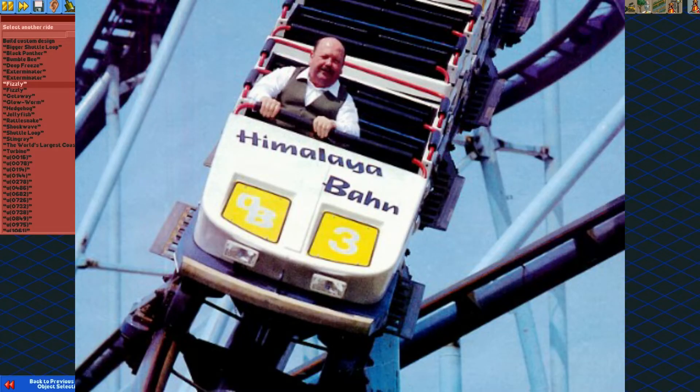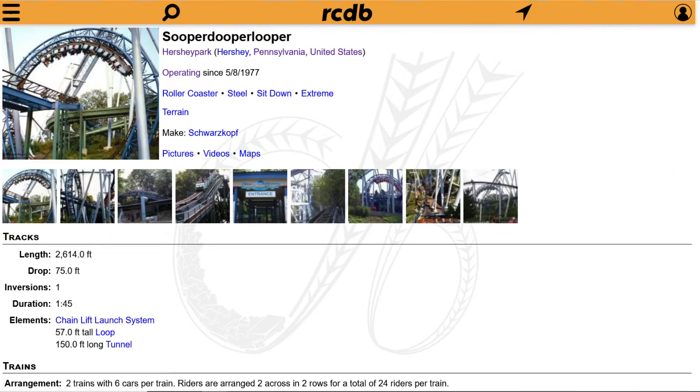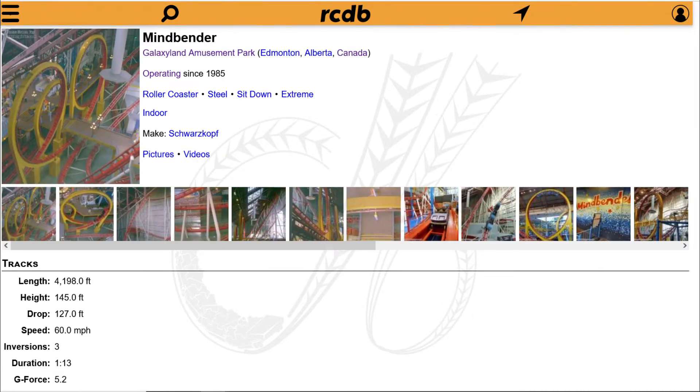Schwarzkopf is a now-defunct German manufacturer of roller coasters. It is very famous for several rides such as Revolution, now New Revolution at Six Flags Magic Mountain, Super Duper Looper at Six Flags Magic Mountain, and Mindbender at Galaxyland Amusement Park.